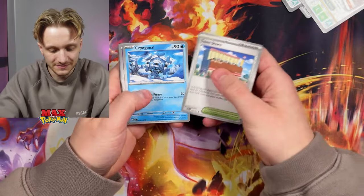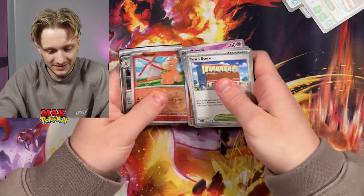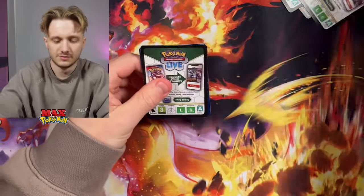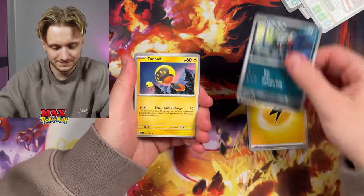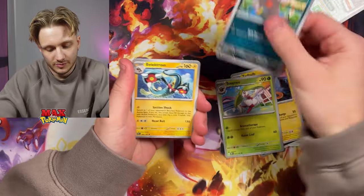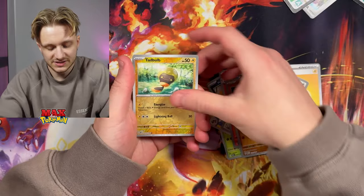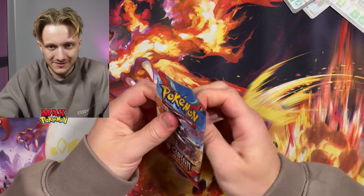Going through another pack — Holo Toadukiss again, no Illustration Rares. A Holo Darkrai, back-to-back Enteis, then two Skollipede in the same pack — very strange. Holo Claydol again. Is there only like five Holos in this set? Because I feel like we are just getting the exact same ones over and over again.